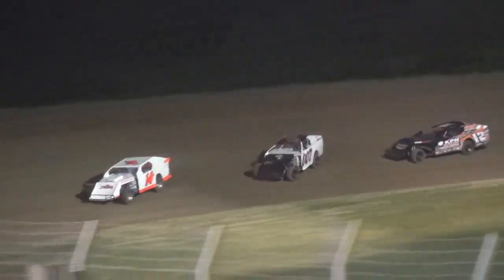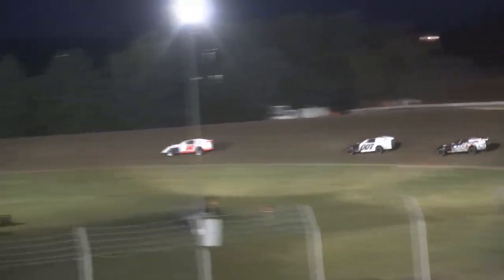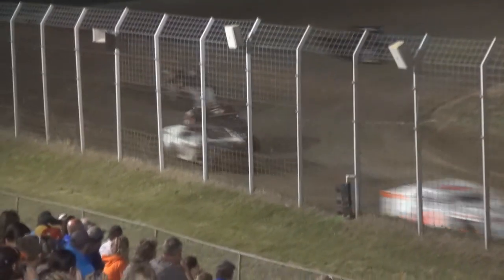Coming off turn four down the front straightaway, Austin Bozak — that young man out of Trenton, Missouri — will lead that lap. Going through turn one, coming off turn two, lean, green, and mean is the way we like it here at US 36 Raceway. Three wide — contact between car number one, Arcade Richards, and the 33 of Jason Moran. Here comes Ainsworth in the mix, but up front everybody's chasing car number 14, Austin Bozak.